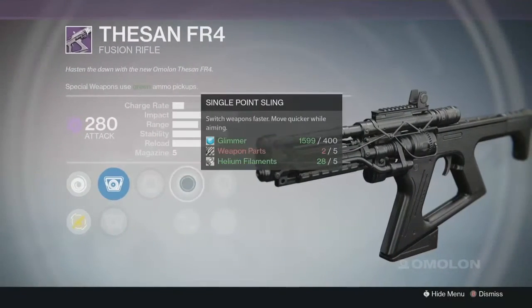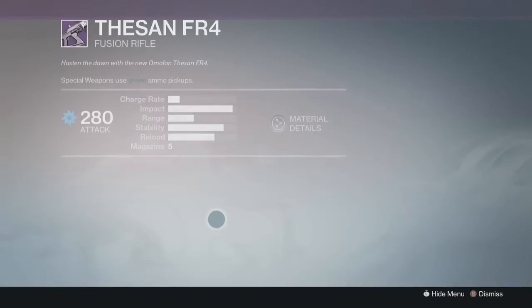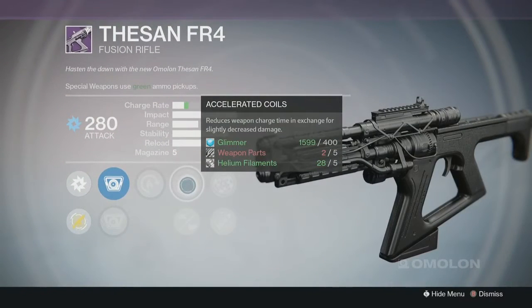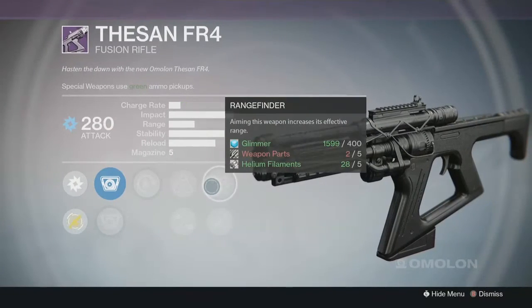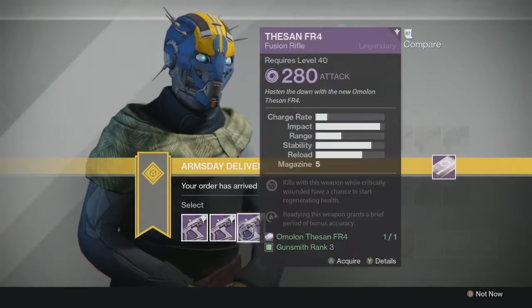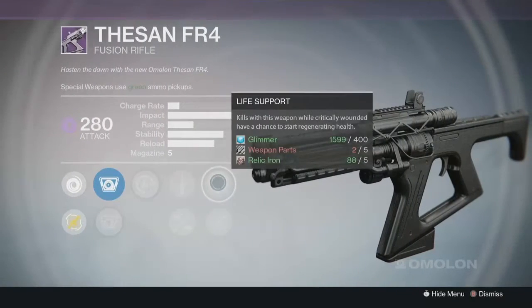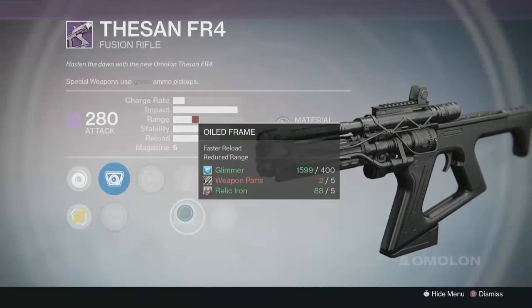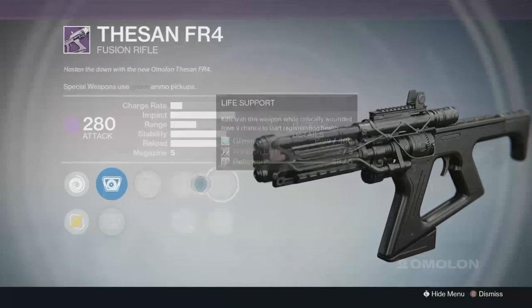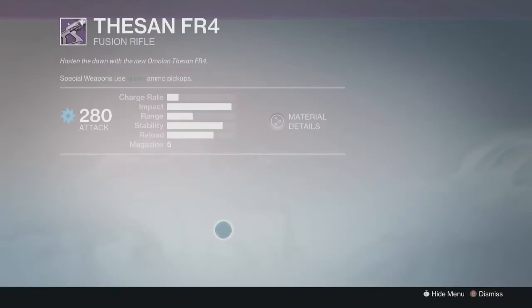The first option has Army of One, Single Point Sling, Life Support, Danger Close, and Braced Frame — I'm not a big fan of Braced Frame on fusion rifles since they fire slowly anyway. The second option has Accelerated Coils, Rangefinder, Hot Swap, and Braced Frame again. The third has Hot Swap, Quick Draw, Life Support, and Oiled Frame. We're going to go with the middle one for Rangefinder, Hot Swap, and Accelerated Coils — that sounds nice.